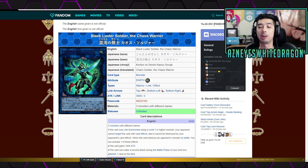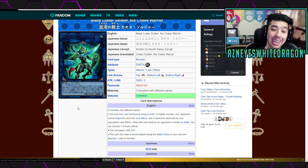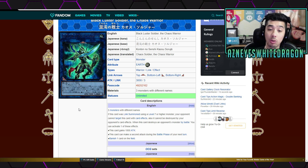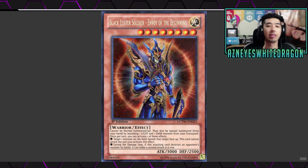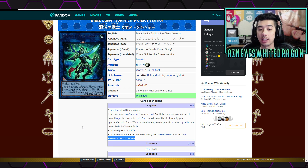Black Luster Soldier the Chaos Warrior gains a bonus if it uses a level 7 or higher monster, cannot be targeted or destroyed by card effects. When it destroys an opponent's monster by battle, you get to select one of its effects. The banish effect — when it destroys an opponent's monster by battle and you banish one card on the field — that does not target. Unlike his brother, Black Luster Soldier the Envoy of the Beginning, which literally says target on the card, this card does not target.